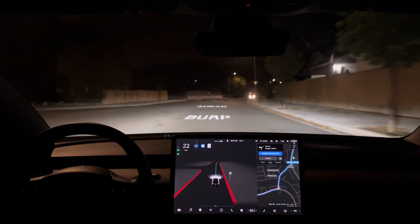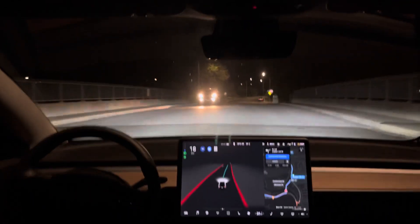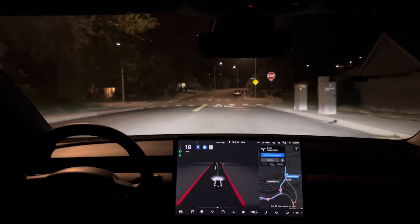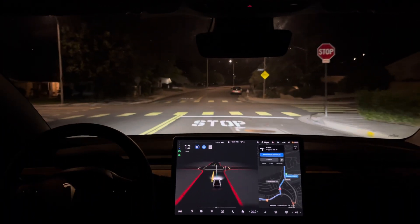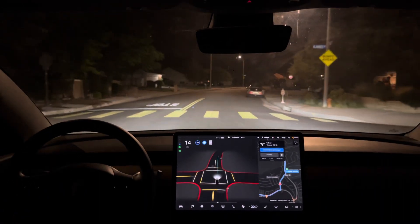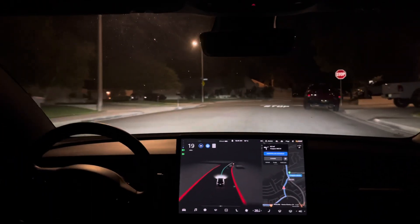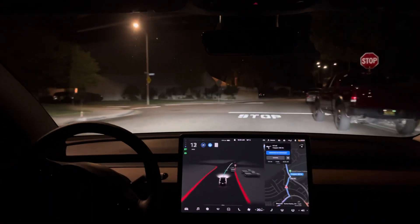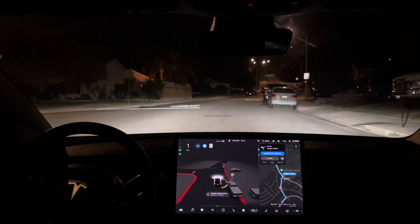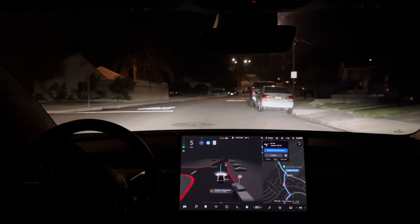Now let's see how it handles the speed bumps and stop signs. It seems to be going a little far left, but it's correcting. So this first stop sign it usually does good. Still a little bit of a California stop there. Now let's see how it does on these next two — these are the ones where it would say creeping forward when it's wide open and visible. It's still doing the creeping forward here. There's someone coming behind me so I'm giving it a tap.